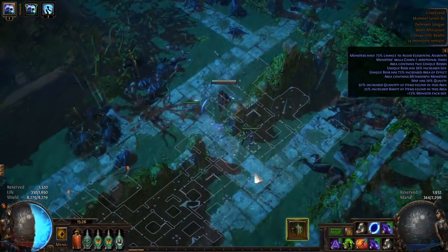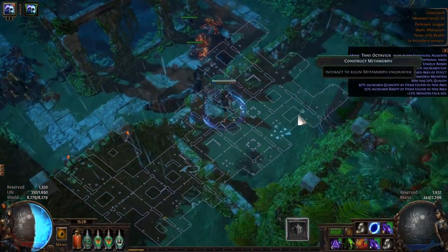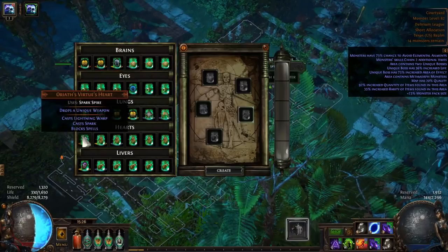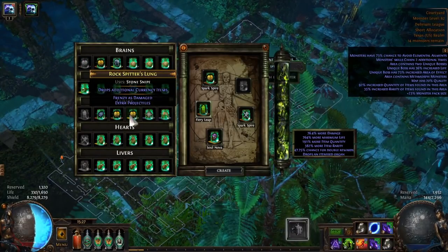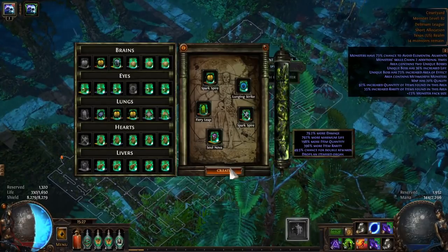Curse on hit can be applied in various ways. Herald of Thunder, for instance, in a crit lightning build or a lightning build that can consistently shock, is usually good enough. Otherwise, you may want to use Storm Brand or Orb of Storms to proc your curse. The reasoning for using these methods over self-casting is that they'll stick around for quite a bit and apply the curse passively while you DPS the enemy down, making it nice if you don't have any sort of duration for the curse.